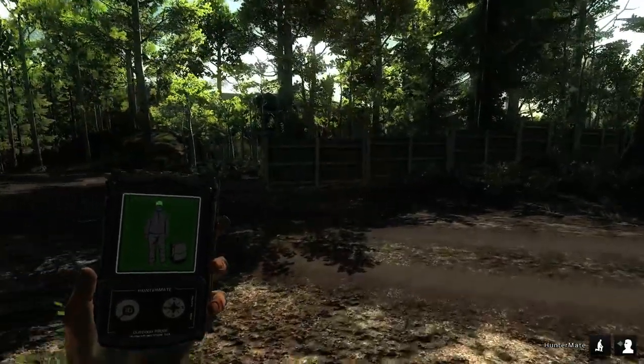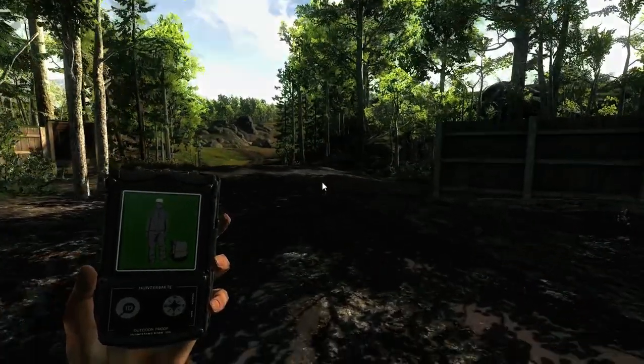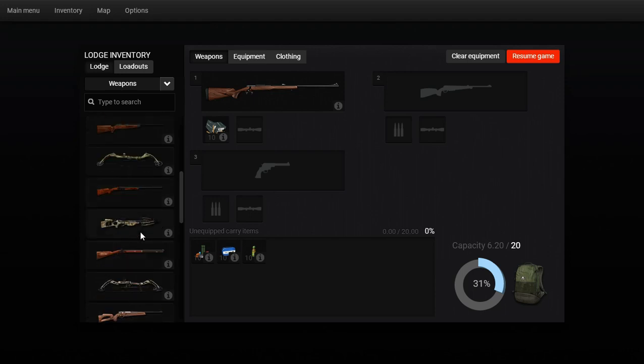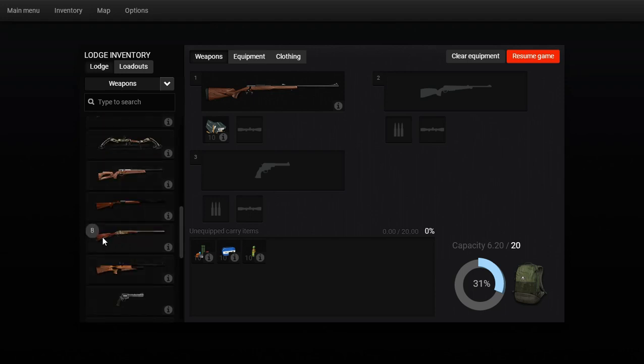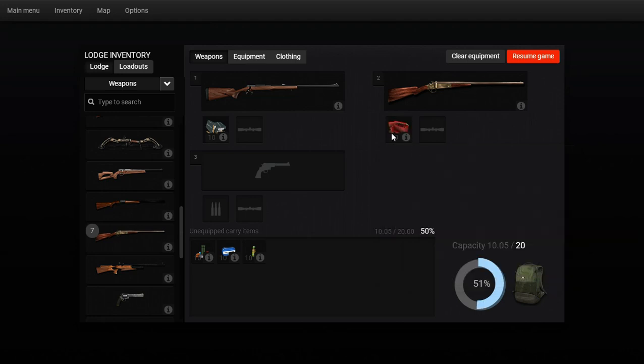I've got basic clothes on right now. As far as weapons go, I'm bringing the 243 - I think this is a free weapon in the game. You also get a single-shot shotgun for free. So we're going to take buckshot, the 243, and the single-shot shotgun. You get free shells too, so this is your basic free setup.